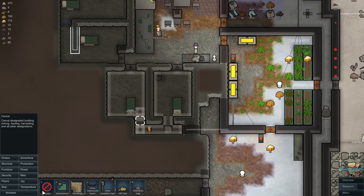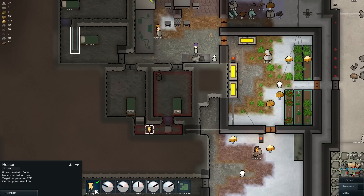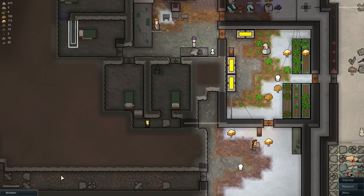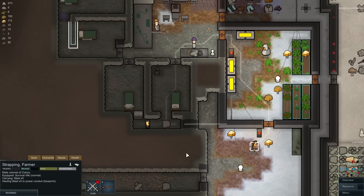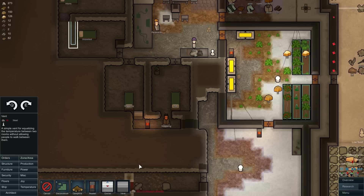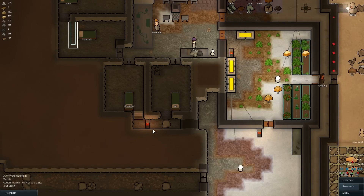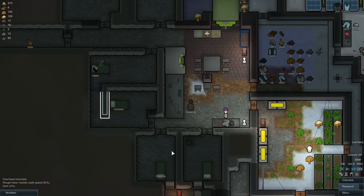Alright, so that's built. Let's drop another one of these vents right here. This can't reach — alright, cancel this for a second. Why is this not reaching? Oh, because that power is not built yet. Okay. There we go. Alright, stop it right there. With any luck this will actually heat these two rooms, and we'll do the same thing over there once we're done.